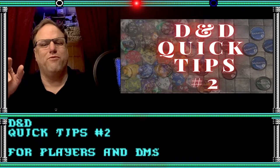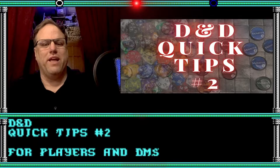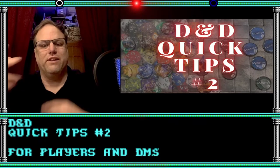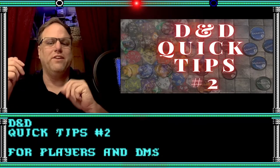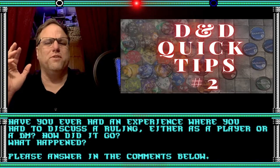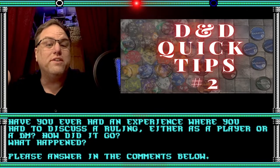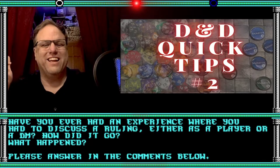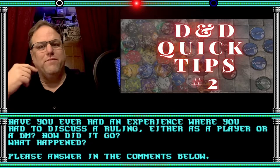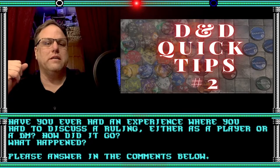I've seen it time and time again on forums — people asking how to deal with a situation, and the answer is always: talk to the person who is causing you grief and see if you can reconcile. Because at the end of the day, it is a game. Have you ever had an experience where you've had to discuss a ruling, either as a player or a DM? How did that go? What was the outcome? I'd love to see your answers down in the comments below.